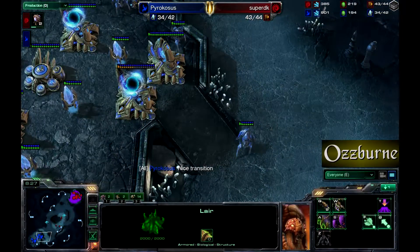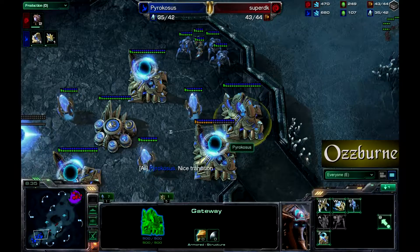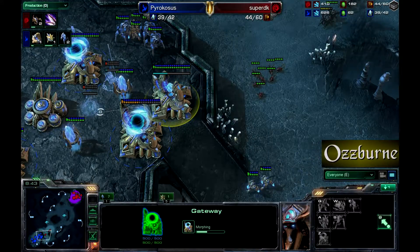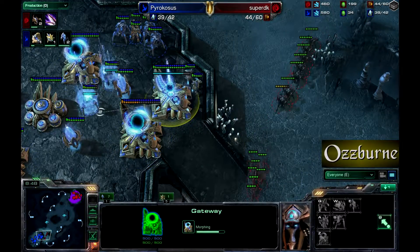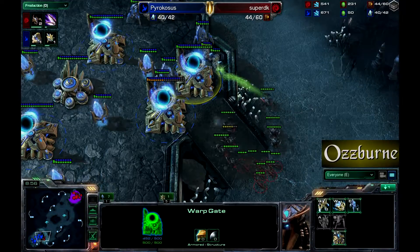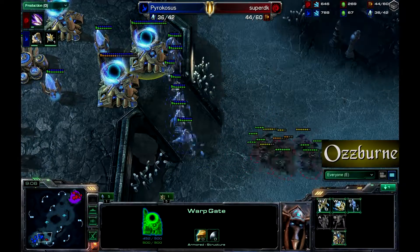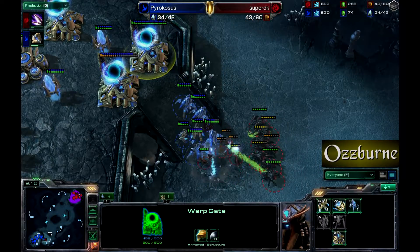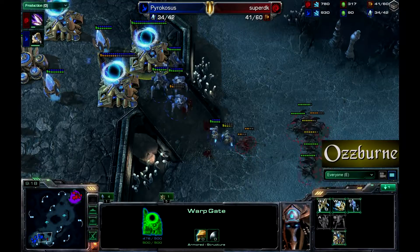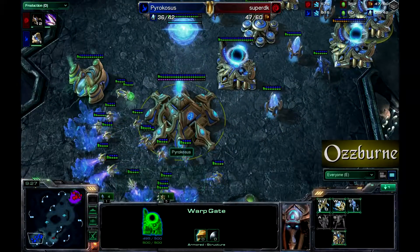One of Pyrocosis's warp gates is not a warp gate — it's actually still a gateway, which is not what you want. Here come the Zerglings. There's no zealot at the ramp so they could run in and do damage. There are enough stalkers to try and fend them off, but he runs them down the ramp — not a good idea. Zerglings can take out these stalkers very quickly, but one stalker doesn't die — good micro, or at least no focus fire from Super DK.